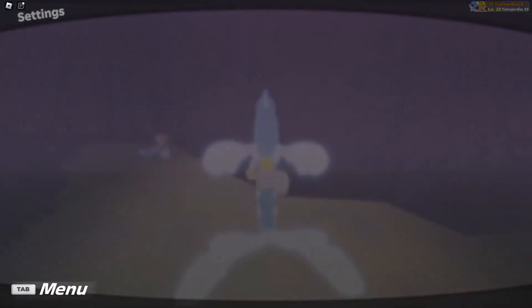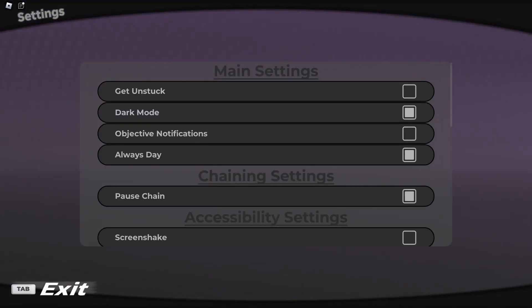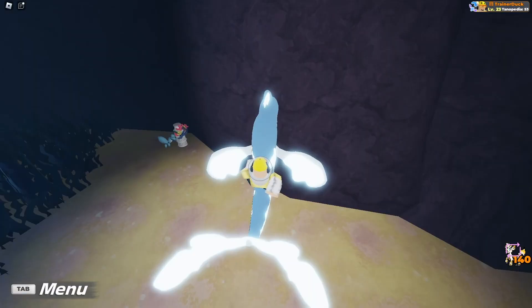Also, if it's too dark in here you can go into settings and check 'Always Day' and it will make it brighter.